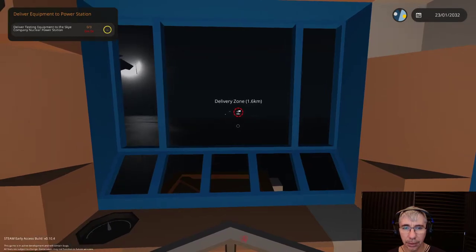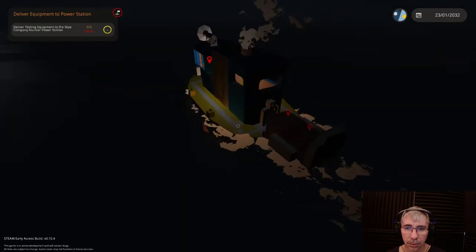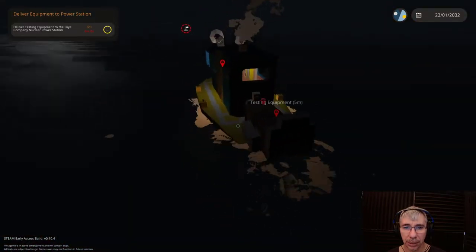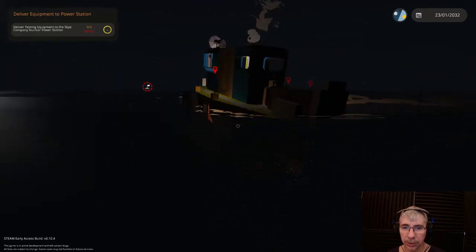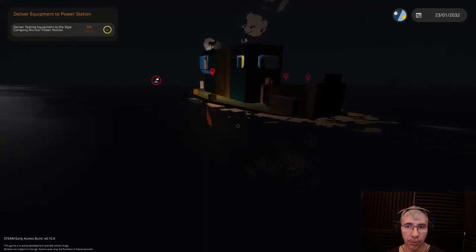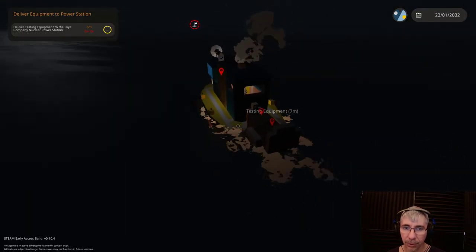We are getting really close to our destination. The boat is performing its intended purpose — it's just slower than I would like. One thing I could do is have two small engines with two small propellers instead of one small engine, because this propeller is probably too big for the engine.